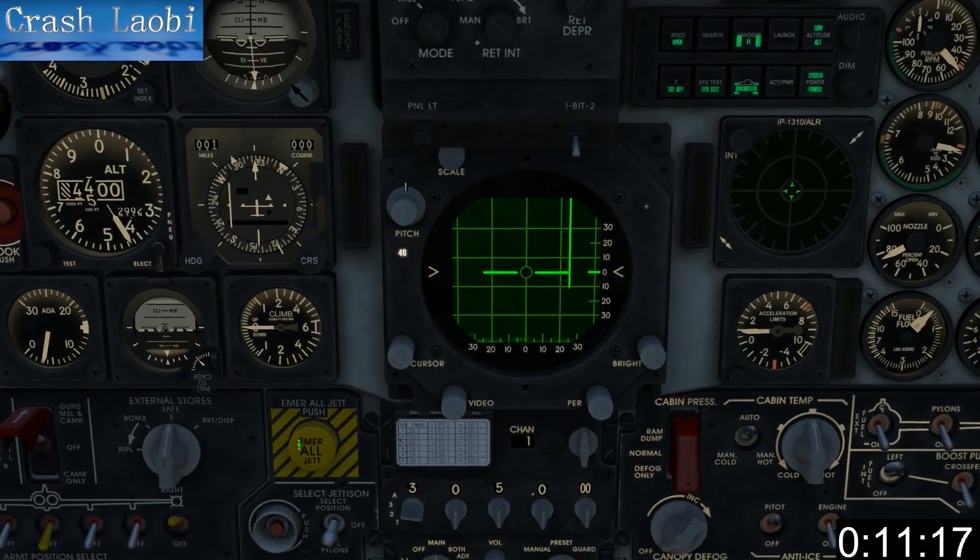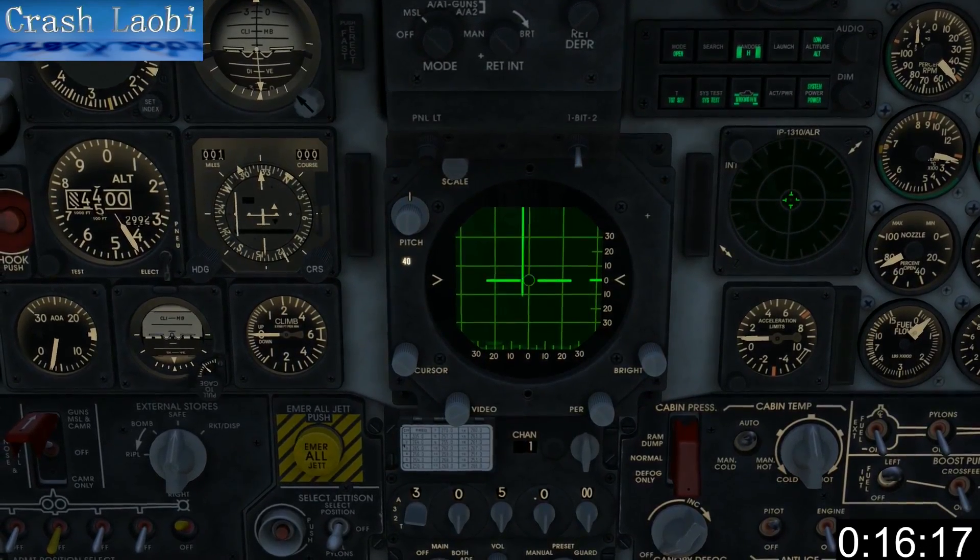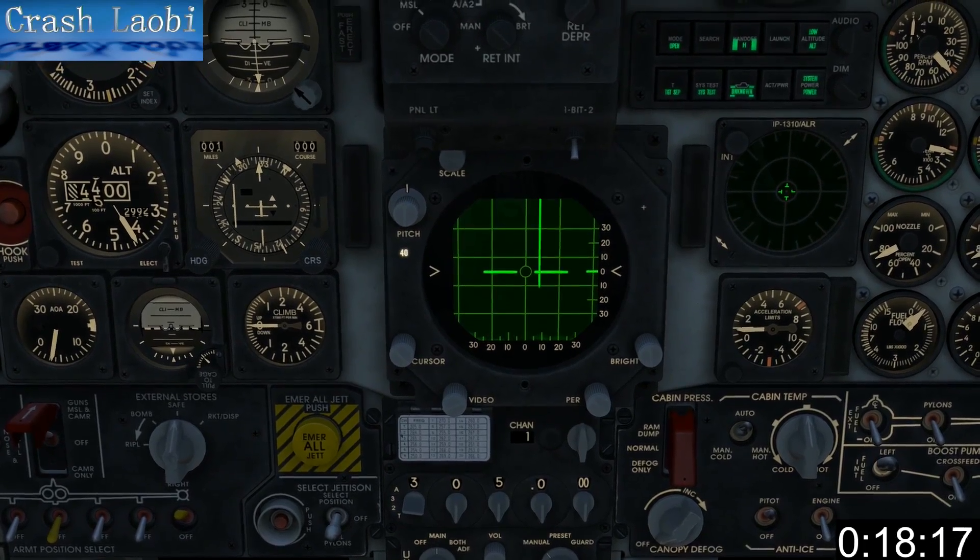The radar provides a top-down view with your aircraft just off the very bottom of the screen at the center of the radar. The numbers across the bottom represent the azimuth, or angular, direction of the target.